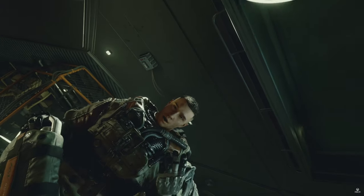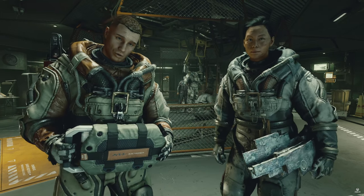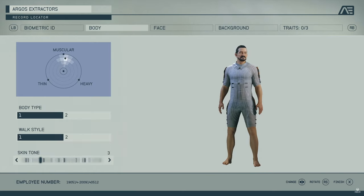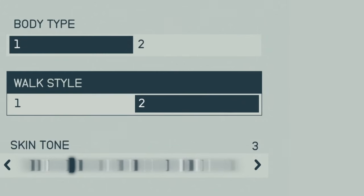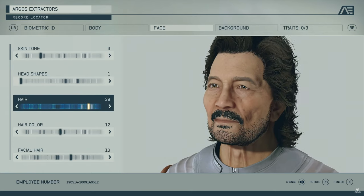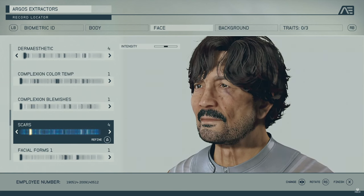Character creation is an important part of a Bethesda game and here it looks amazing. We awaken from touching the artifact and receiving a vision. We meet two characters who talk to us — they work for Argos Extractors. We then see the character creation screen: the personnel record screen where we choose what we look like, the body section where we can choose from muscular to thin to heavy, change body types, select walk animations, and adjust skin tone. In the face section we can change skin tone, head shape, hair and colour, facial hair, as well as nose, ears, cheeks, mouth, teeth, eyes, eye colour, chin, neck, eyebrows, character jewellery, dermaesthetic and scars.